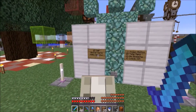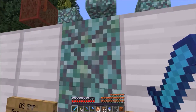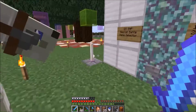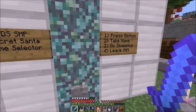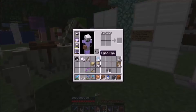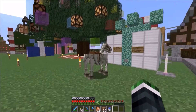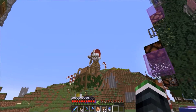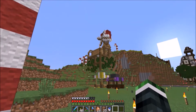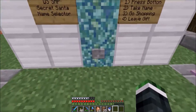This is the Secret Santa setup — Diamond Society Secret Santa, name selected. Press button, take name, go shopping, leave gift. I don't really know what gift I should get because I'm not very rich. Silver has done something in his house — oh my god, that's pretty. I'll check that out later. Let's collect a name and see whose name we get.